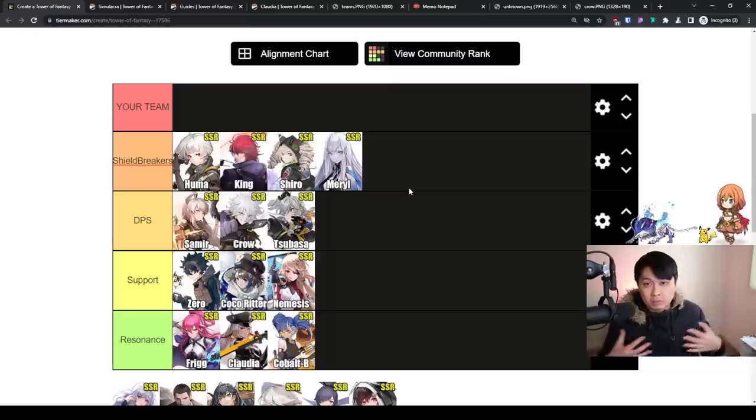Hi, welcome back to the channel. My name is Lace. This is a Tower of Fantasy video. This is the team building guide, the 'who should I pick with my selector' guide. This is literally going to answer all of those questions — should I pick up a dupe or not. With that, let's get on with it. I'll run through a couple of examples as well after we're done.